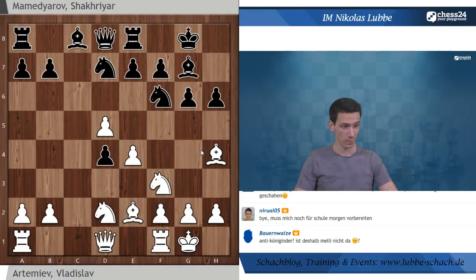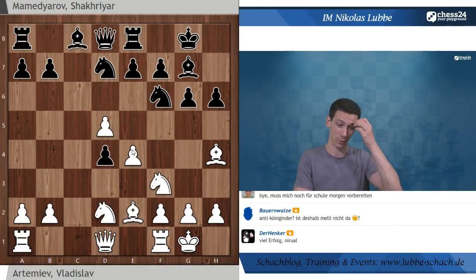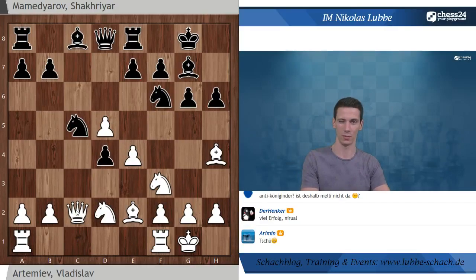Niroal muss gehen - danke für deine Beiträge heute, du hast wirklich schöne Varianten gefunden. Mamedyarov hat natürlich genau gewusst, was er mit seinen Bauern auf D4 macht, und hat zu Springer C5 gegriffen, greift den E4 an. Weiß deckt und jetzt dürft ihr noch einmal konkrete Variantenberechnungen durchführen - Schwarz am Zug, versucht euch mal.